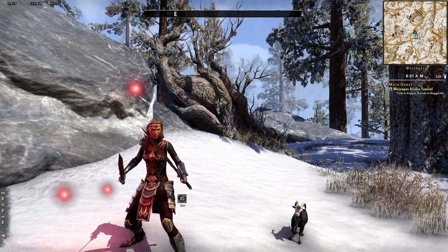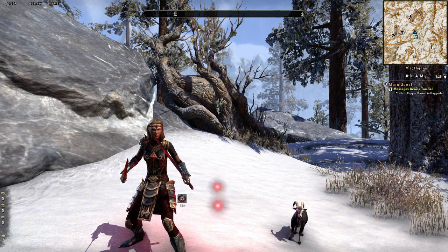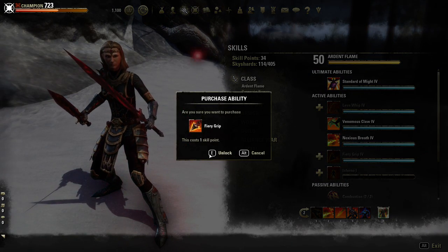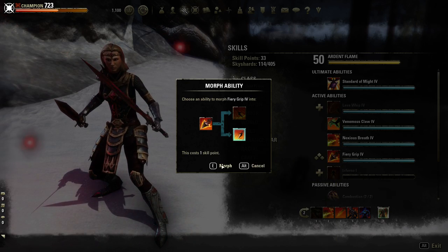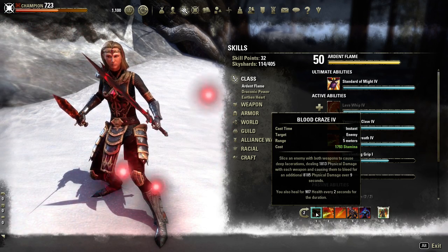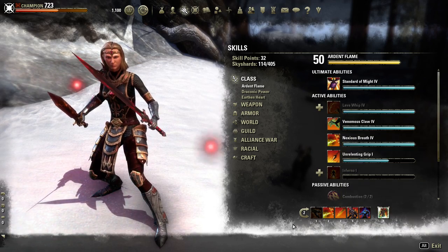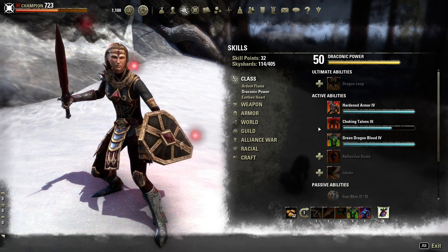This build is not made to do a full DPS rotation. You apply, leave alone, and heavy attack as much as you can. If you want to make this build more reliable tanking with less damage, you can make adjustments — remove some damage abilities and switch them for things like Unrelenting Grip for chain pulls in place of Noxious Breath. Always keep Blood Craze though, because it's a really powerful ability with a great heal. Unless you have Vigor — if you have Vigor, you can give up Blood Craze and put Venomous Claw there.